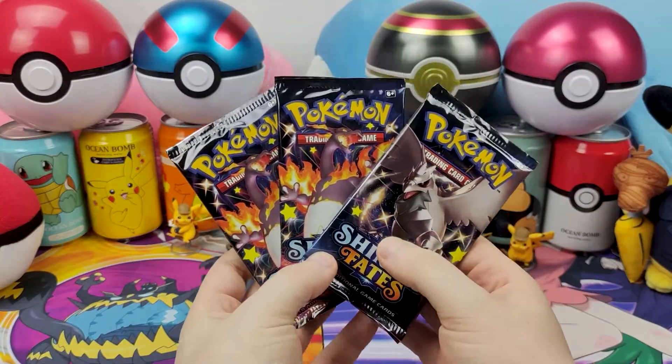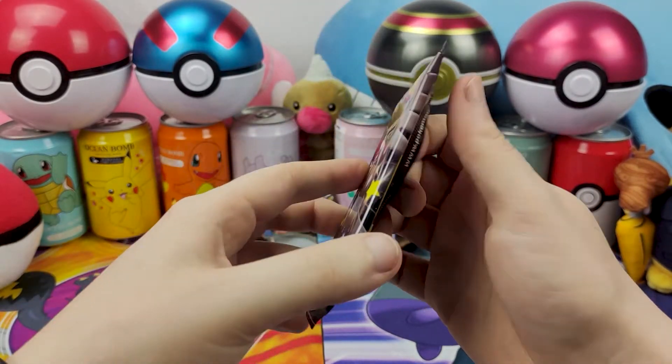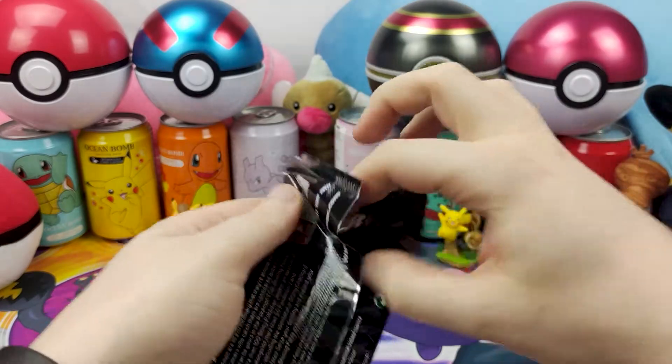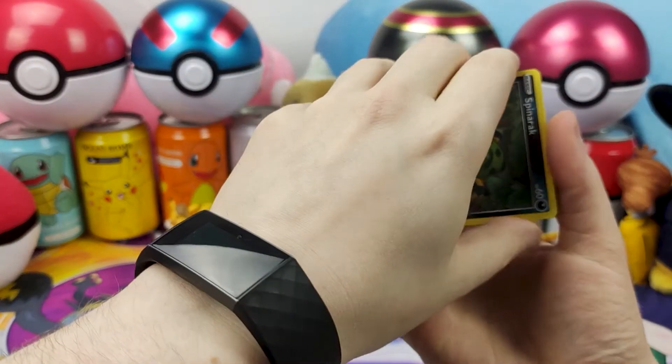Three packs to open today. We're gonna start things off with the co-card for the box. We have Corviknight on the front. This pack does not want to open. If it wants to come off this way, we'll go with how the pack wants to be open.